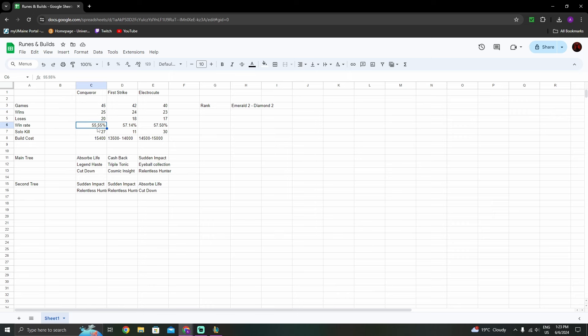The main Conqueror rune page is Absorb Life, Legend of Haste, Cut Down, and Sudden Impact. You can take Ultimate Hunter but I don't recommend it — with Conqueror you need a bit of movement speed to stick on your target and roam. For First Strike: 42 games, 24 wins, 18 losses — 57.14% win rate. Solo kills are an important metric here: with First Strike I only solo killed my laner in 11 out of 42 games.